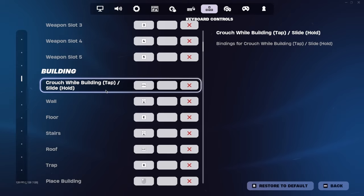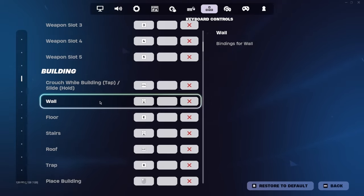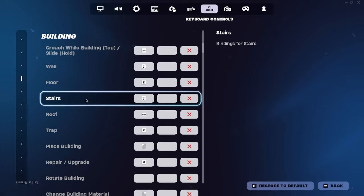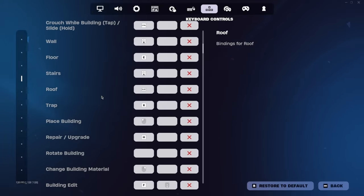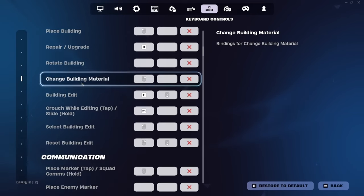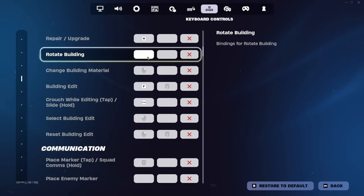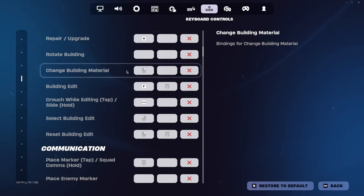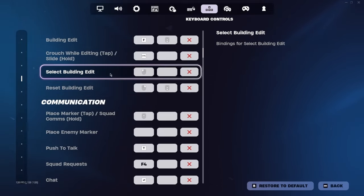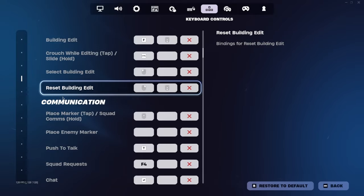For building: wall is my top left mouse button, floor is E, stairs is bottom left mouse button, roof is Shift, trap is X. I turn off rotate building because I don't want to accidentally rotate when I don't need to — I'm not really at a level where I need to rotate, so I just edit instead. Select building and edit is scroll wheel reset of course.